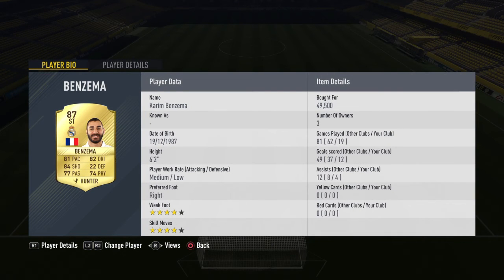The final striker is Benzema. 19 games, 12 goals, 4 assists — an absolute beast. 81 pace, 84 shooting, 77 passing, 82 dribbling, 74 physical, 4-star, 4-star, medium-low work rates, 6'2". His heading is insane. I put a Hunter on him because his 81 pace isn't that great, which gets it up to about 94. His shooting gets to the high 90s, around 97.